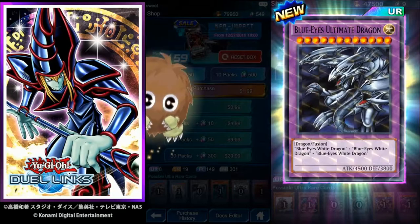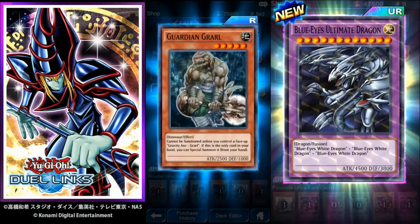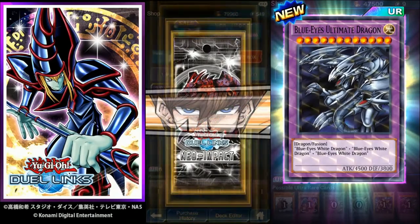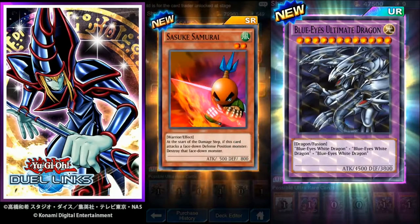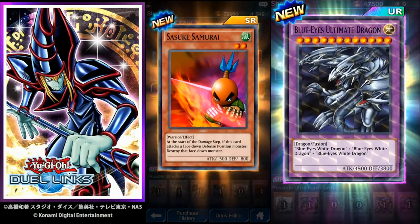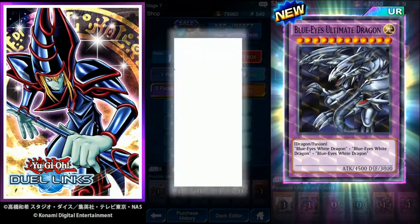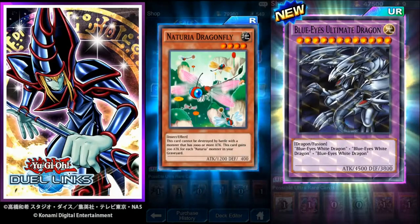Next pack: Single Karibo. Destruction Cyclone, Soul Demolition, and Guardian Grorl again. Three Karibo, no explosion. Gold Shimmer — SR maybe! And Akaiba! Got a Scanner, Fu Rin Kazan, and Sasuke Samurai — at the start of the damage step, if this card attacks a face-down defense position monster, destroy that face-down monster. Not a bad card. Single Karibo, no Shimmer. Fu Rin Kazan, Beginning of the End, and Naturia Dragonfly again. Very nice.